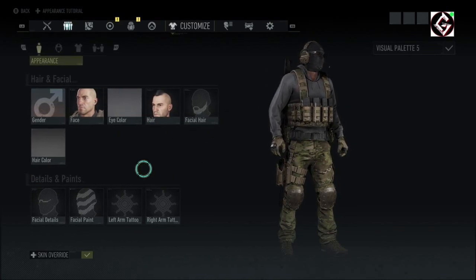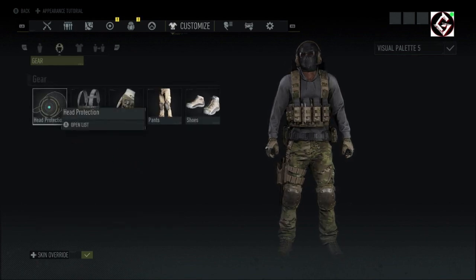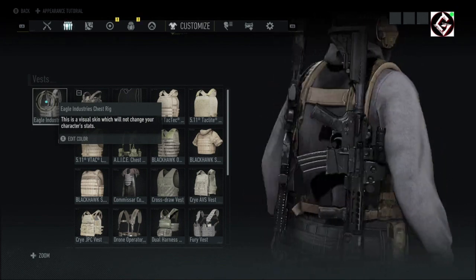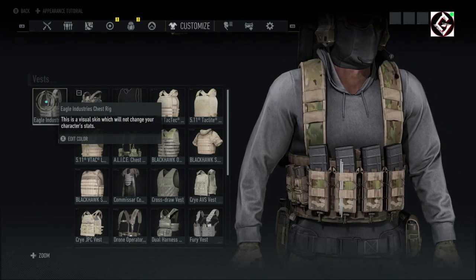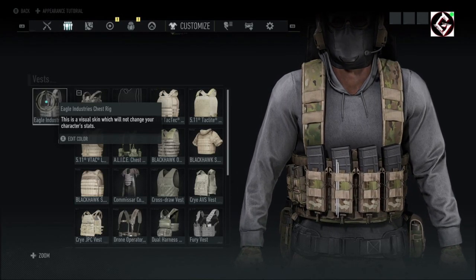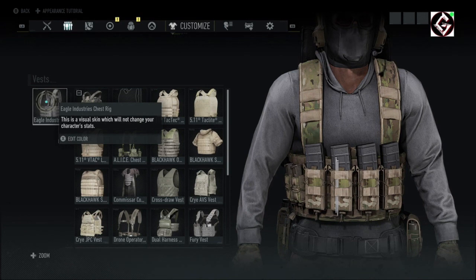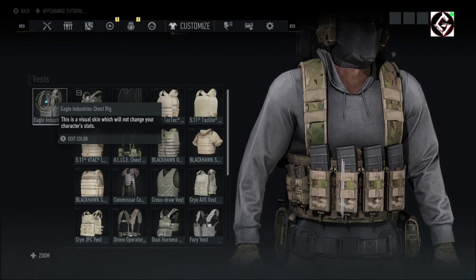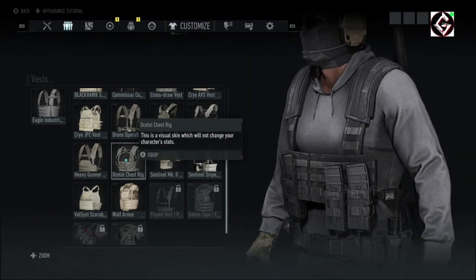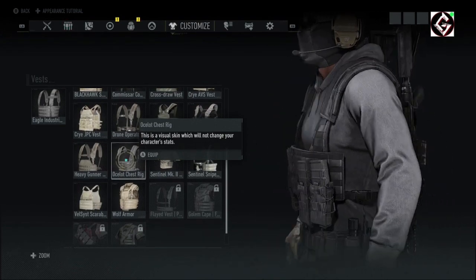Starting off — we're not touching anything for the face, it's a ghost face after all. No head protection with this outfit. For vests, the Eagle Industries chest rig is my primary recommendation. That said, I'll offer another option because you get this one from the raid, which since they fixed the DMR glitches is suddenly less fun and harder. A secondary would be the Ocelot chest rig, which kind of works — though you'll also get that from the raid, regrettably.